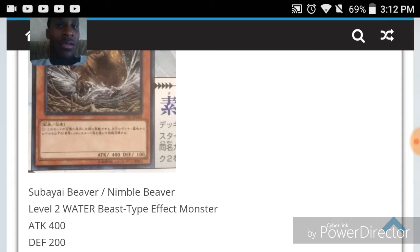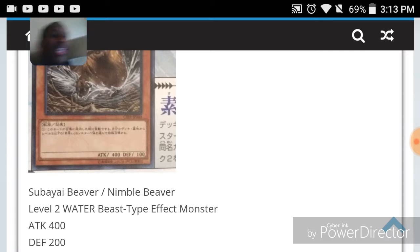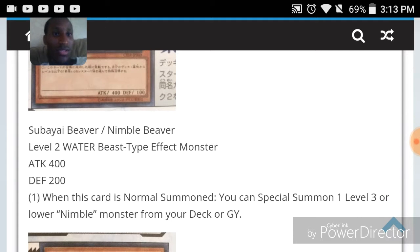Nimble is getting another monster — Nimble Beaver. For those new to the game, Nimble was an older series where the first monster was Nimble Momonga. I run him in my raccoon deck. Now they have Nimble Beaver. When this card is normal summoned, you can special summon one level three or lower Nimble monster from your deck — that's instant value.